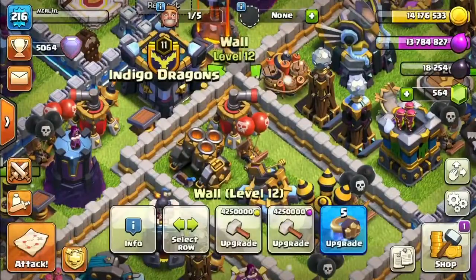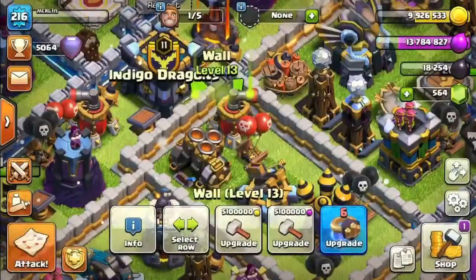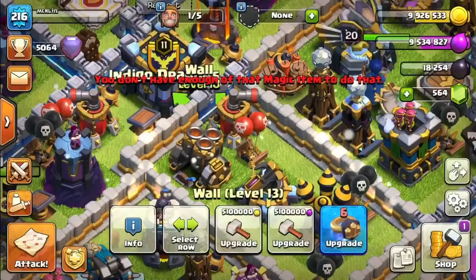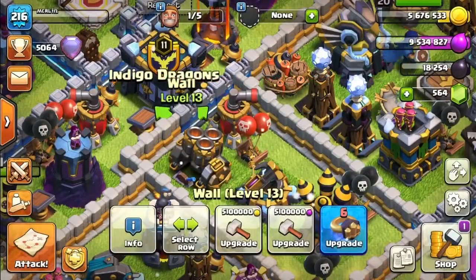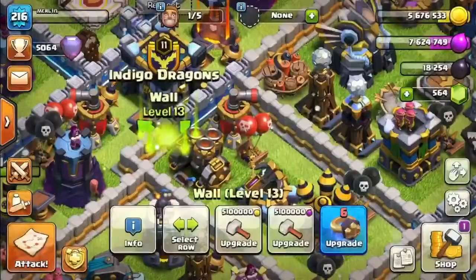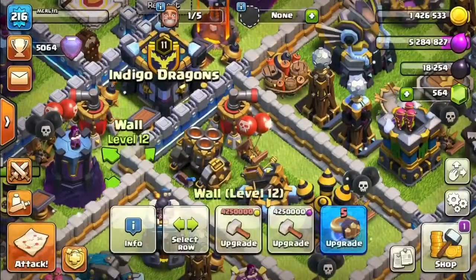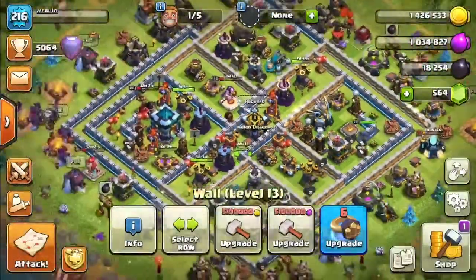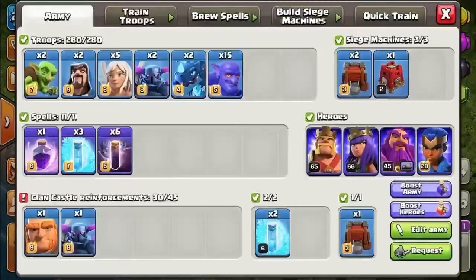Let's do an attack with these troops. I'm also going to show you some of the upgrades that take ages. I tend to build up loot that I can't really spend on buildings or troop upgrades, so every so often I get enough loot to do a number of walls. I'm still upgrading to level 13 walls and we'll get all those done before moving on to level 14 walls - nearly done about half of them.